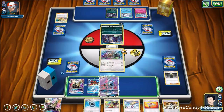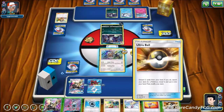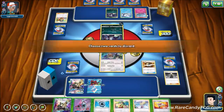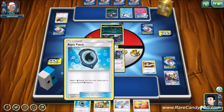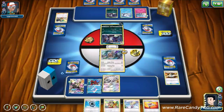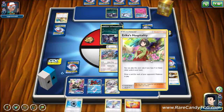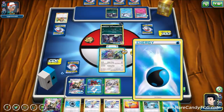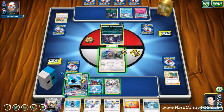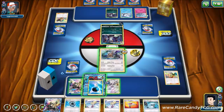We bench Lele and consider going for Cynthia or Ultra Ball into a Stretcher or Lillie. We grab Magearna with the Stretcher, use Erika to draw one extra card. No Double Colorless Energy but we finally find another water energy — better than nothing. We put it on Volcanion, keeping Silvalli just a DCE away from attacking. We need to make sure we can attack next turn.